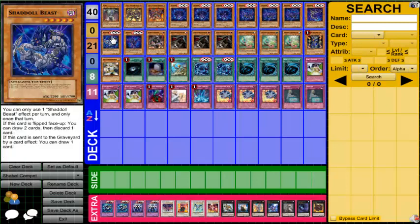We run one Beast. Personally I'd like two Beast, because you can normal summon Armageddon Knight, send Beast, draw a card. This is Kakashi Kyle's competition build so I went with one Lizard and one Beast, though I personally would have gone with two Beast and no Lizard. Either way, it's totally fine.